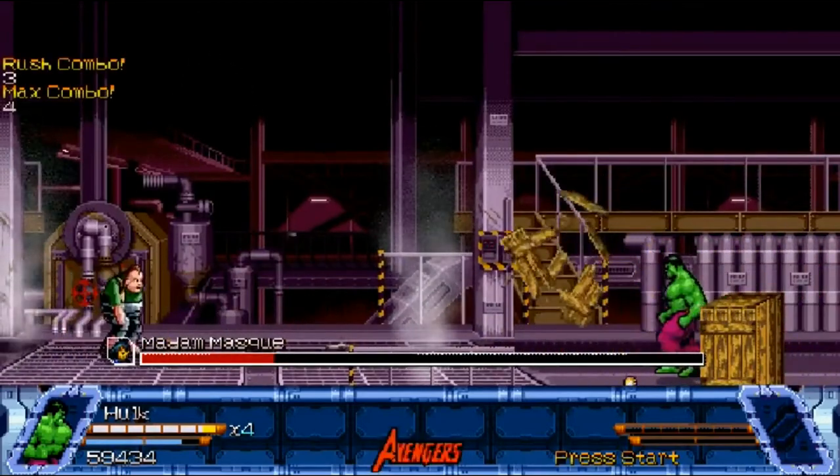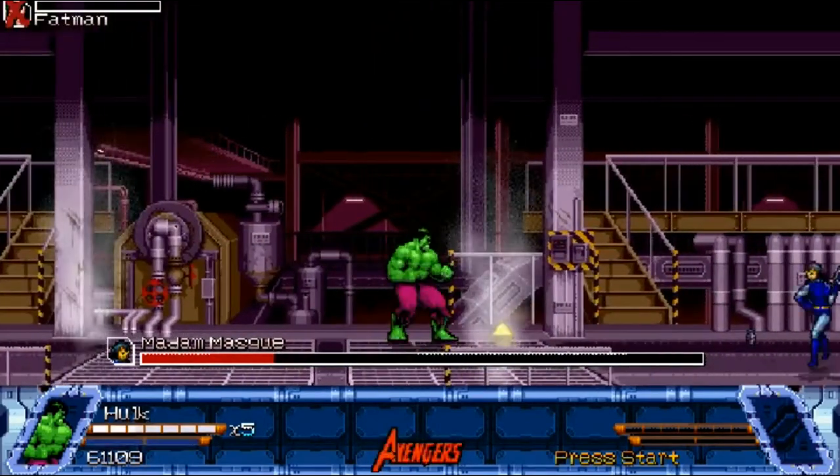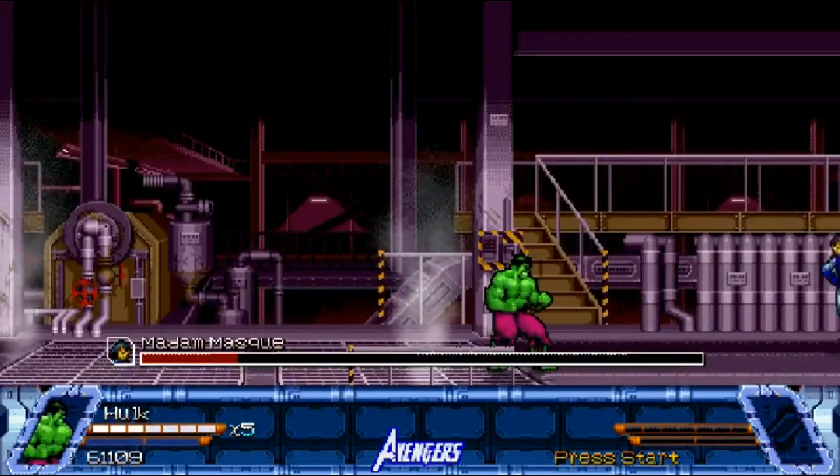Something to note about Hulk's ultimate is that it may look like it goes straight up and down, but it actually moves just slightly forward, so it's best to use when the enemy is slightly in front of you. Let's summon Cap — and Cap's gone already. I guess he didn't feel like sticking around.